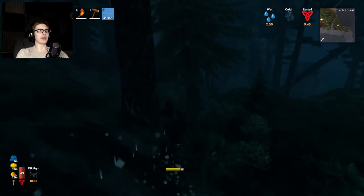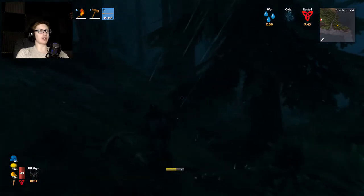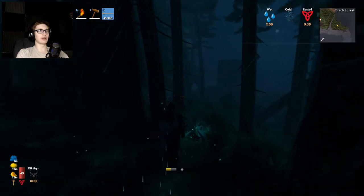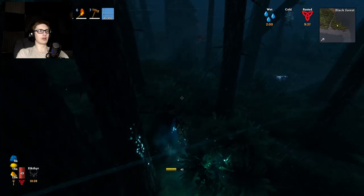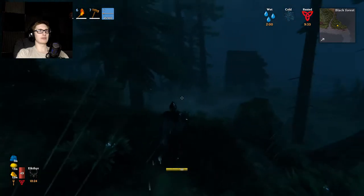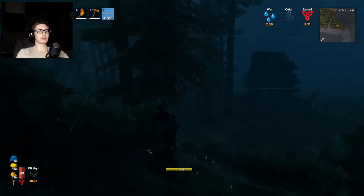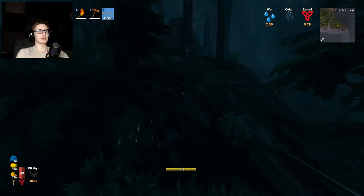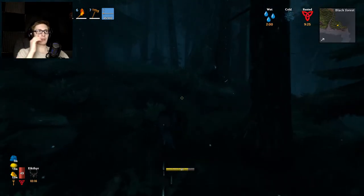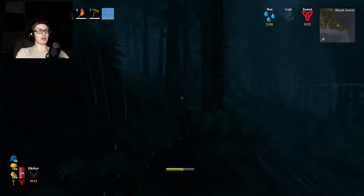I'm gonna be so mad if venturing over here to find swamp iron, I end up finding the traitor. There is black forest over here, so that's a possibility. I looked up a picture — he does have a campfire. I don't know if it goes out in the rain. Bless you, George.